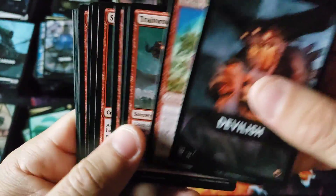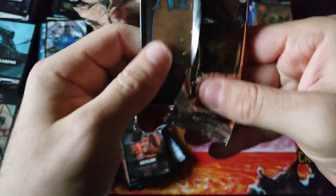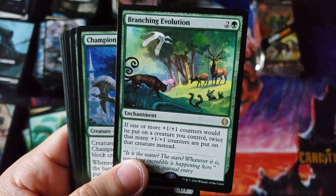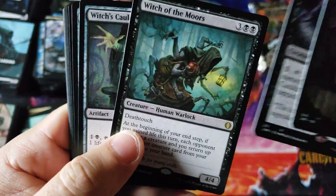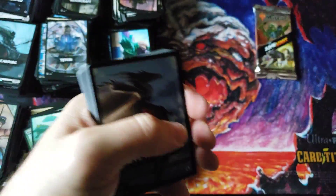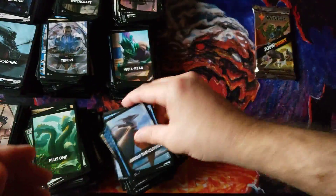Wizards keeps claiming they're going to fix the supply, and months and months keep going by. There's a little Taunter action — haven't seen him all day. I'm starting to get very scared. That's our third or fourth Branching Evolution this video — that is a lot. I'm actually starting to think the market's gonna get pretty shocked. I think there's a real chance as we move into next year, if they don't get the supply problem fixed, the Jumpstart supply may never get corrected and prices may never fully go back down.